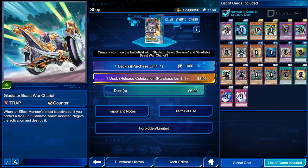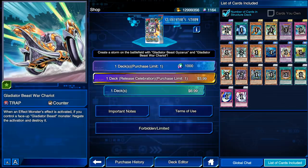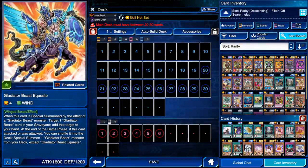Gladiator Beast War Chariot — two-of or three-of is the question. Personally, I think you should run three, so maybe you should get three of this structure deck, especially if you don't have Unexpected Die. War Chariot can straight-up negate a monster's effect and destroy it. And with Gladiator Beast Equestis — when this card is special summoned, you can select any Gladiator Beast card and add it back to your hand, meaning you can grab War Chariot back. Without Main Phase 2 it's one of those depowered combos, but even without it, it's still an amazing move. I can't wait to use Gladiator Beast War Chariot in Duel Links — it's gonna be incredible.